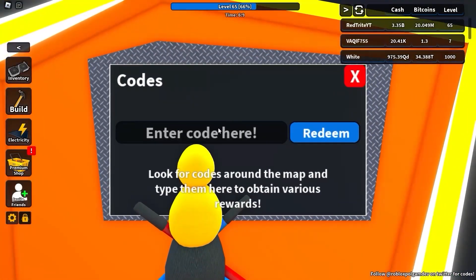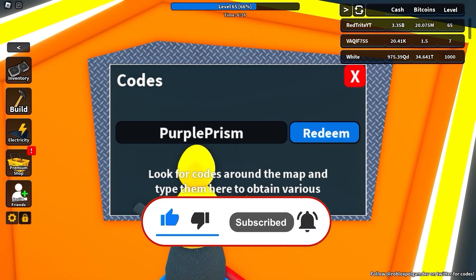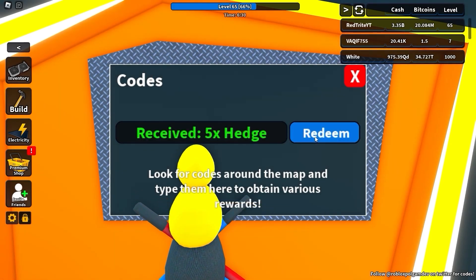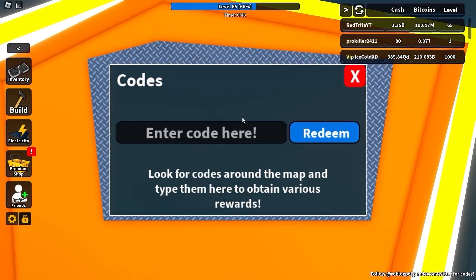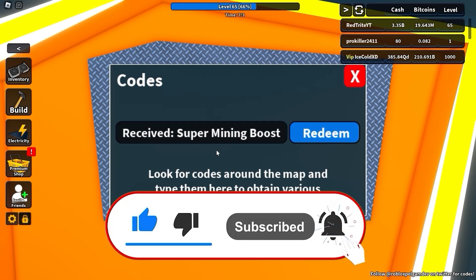Redeeming this code for a bunch of rewards — the code is called 'purple prison' and it gives you five times hatch, which is awesome. So press that redeem button and as you can see, five times hatch! The next code is called 'powerful boost', one of the latest codes right now. Try it out to get an epic boost — receive super mining boost, let's go!